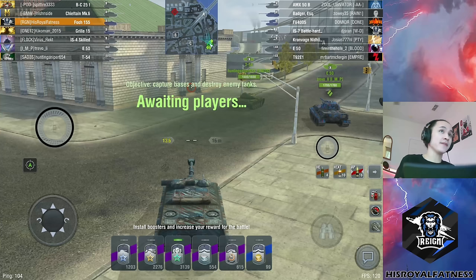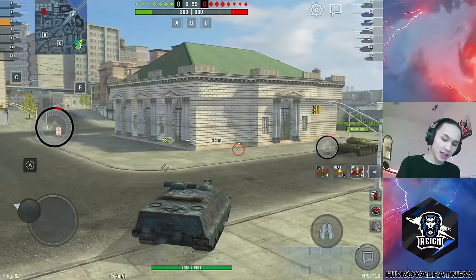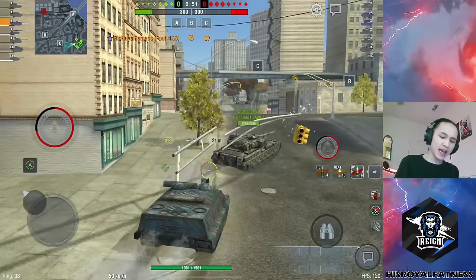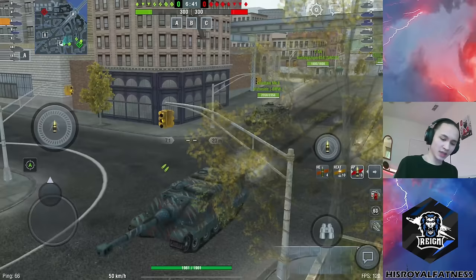Alright, so for this first game we are here on New Bay. Looking at the enemy team lineup, they have very strong hold-down vehicles — the Kronwagen, the AMX-80B, the Badger. These tanks thrive in a hold-down environment, but our team also has some decent tanks like a Chieftain Mark VI. I'm not too certain about committing towards the bridge side of the map. I think I might be more useful heading over towards the left-hand side of the map to support our heavies right off the bat, and then if I need to, I can rotate back.